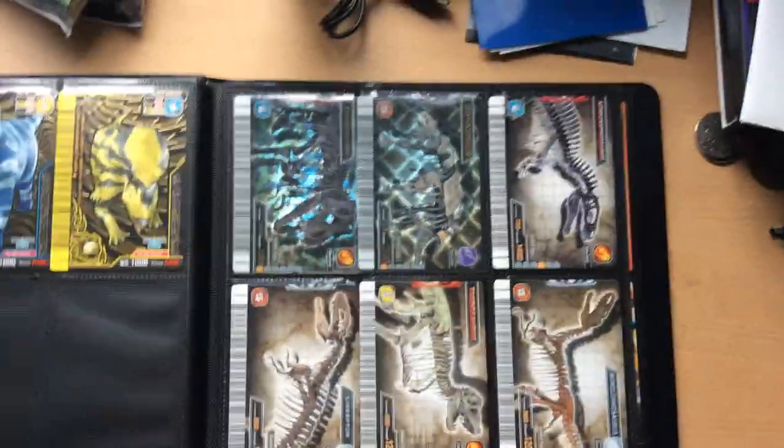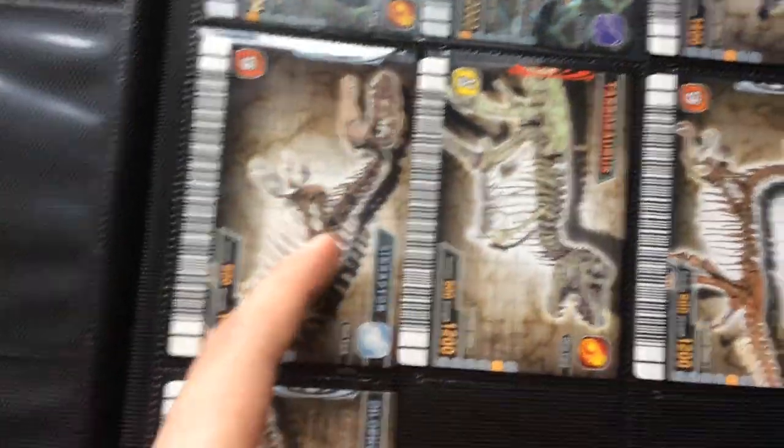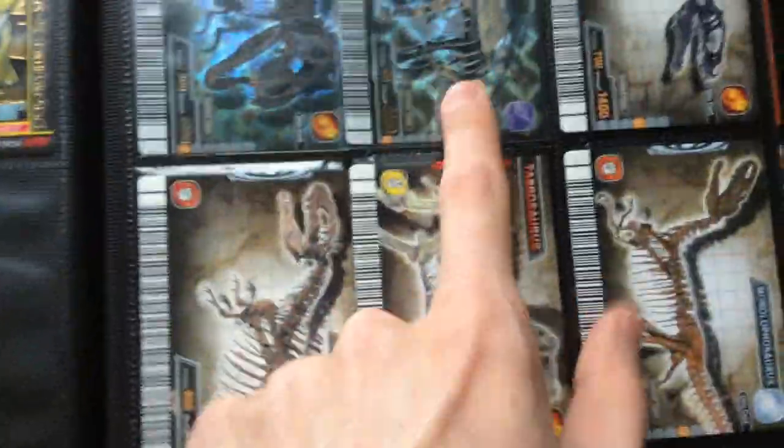Now onto my fossils: Tyrannosaurus, Euoplocephalus, Acrocanthosaurus, Synraptor, Tarbosaurus, Monolithosaurus, and Dilophosaurus. I actually got this one, this one, this one, and this one recently on eBay.